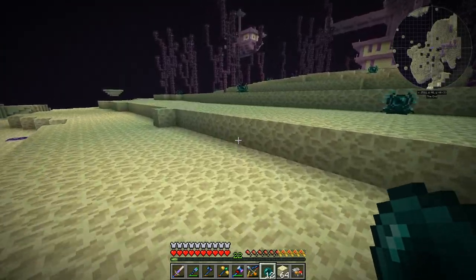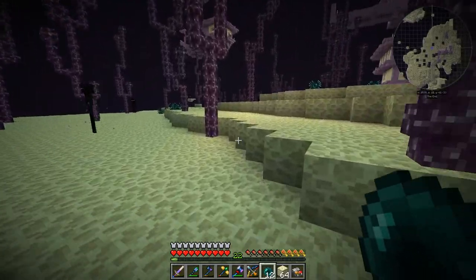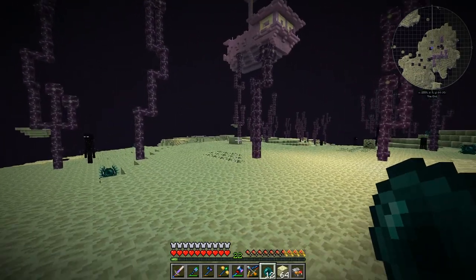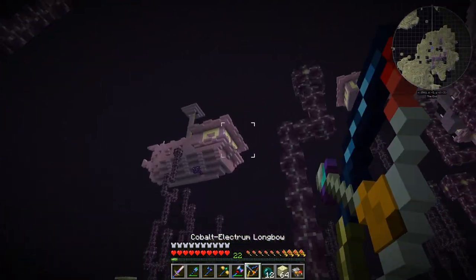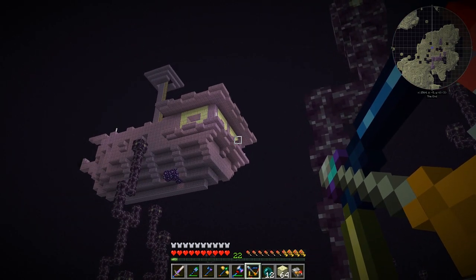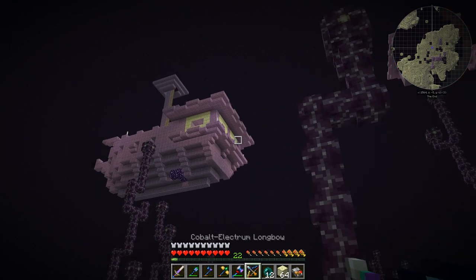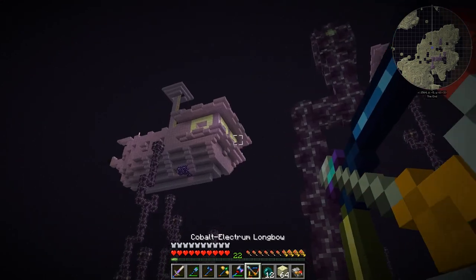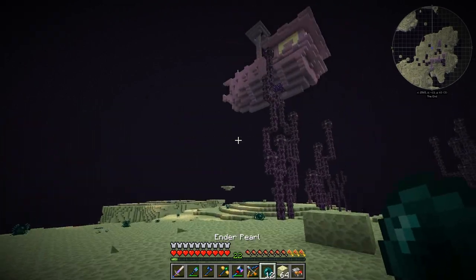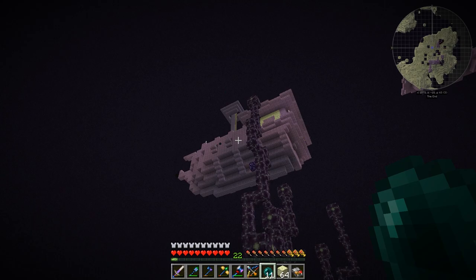The ship is so close to the ground I think I can ender pearl on top. We're playing on 1.10.2 and it's completely useless to kill shulkers because they don't drop anything, but I'm going to try anyway. Let me try to pearl on top.